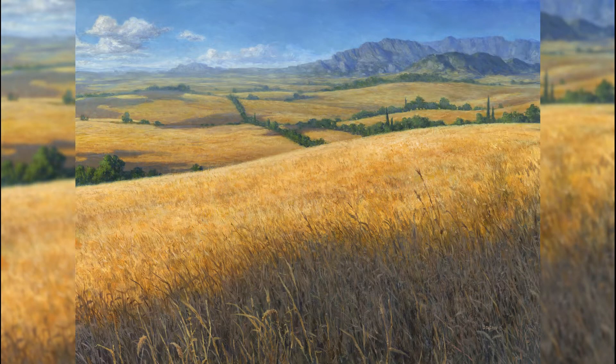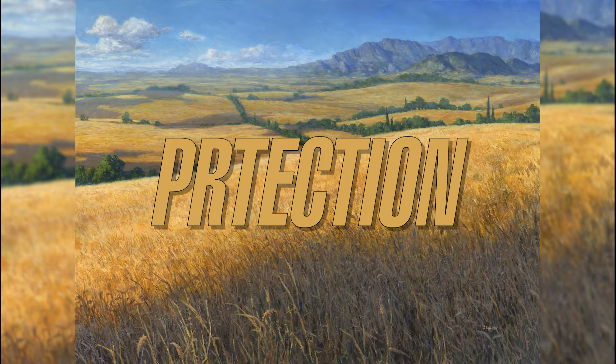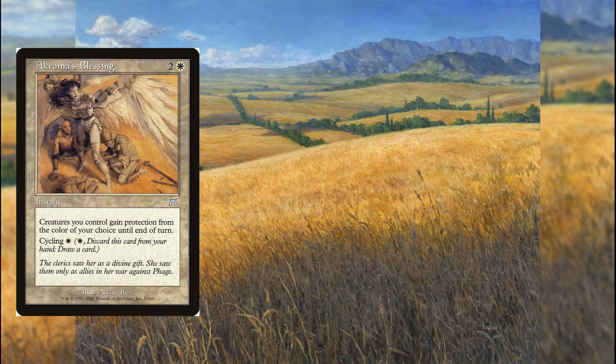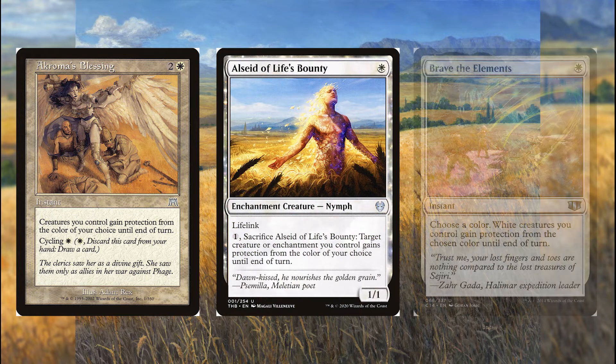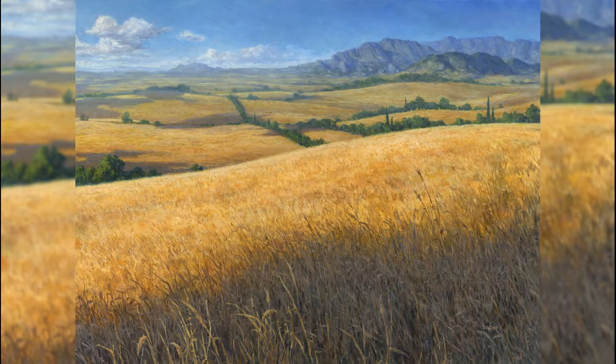Now that we've powered out our commander early, how do we keep him from getting blown up? Well, he's indestructible, so that helps a whole hell of a lot. But what if he gets exiled? That's why we've got cards like Akroma's Blessing, Owlbear Seed of Life's Bounty, and Brave the Elements. Owlbear Seed can protect our commander when he's still an enchantment, and Akroma's Blessing and Brave the Elements can protect him when he becomes a creature.